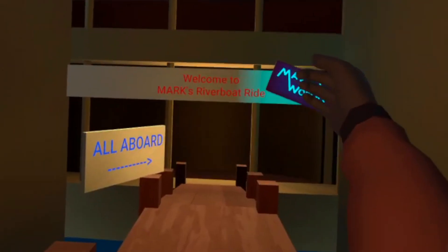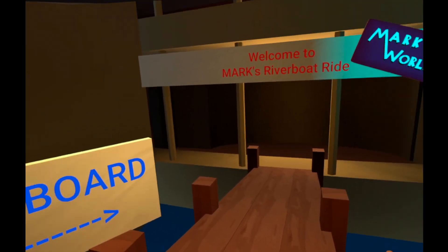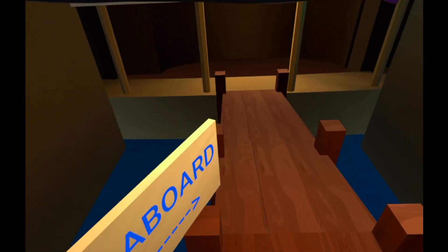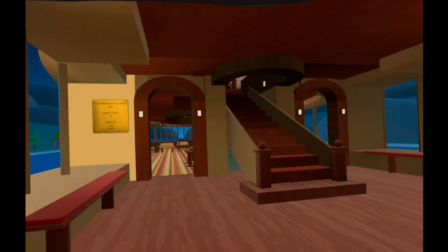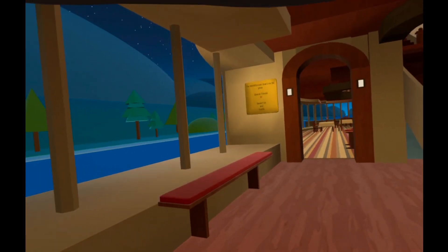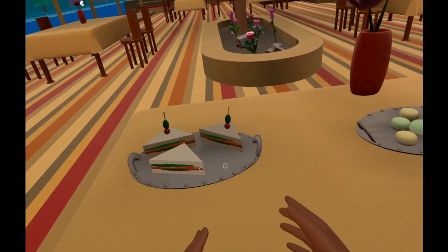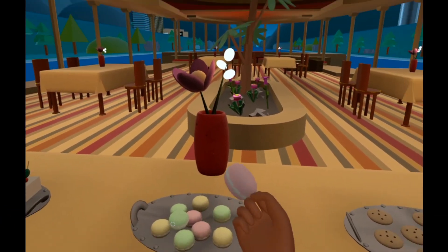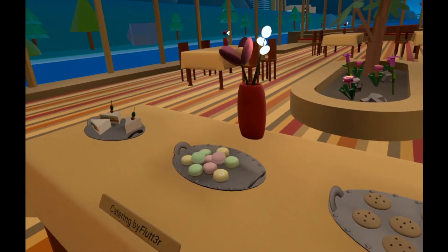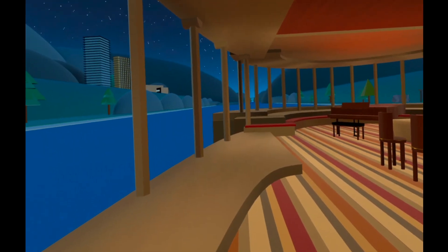All right, we're here — this is Mark's Riverboat Ride, as the sign says. We're looking at the side of the boat, we're going to enter, and we don't just spawn inside — there's an easy-to-understand path showing where to go. Only nearby people can hear you, so you won't disturb anyone on entry. We're first greeted by a dinner area with food catering — cookies, a sandwich, and macaroons. As far as content and grabables, this world has all of it, and you can actually eat the sandwich, macaroon, and cookie. Great job.